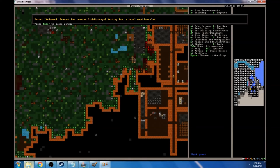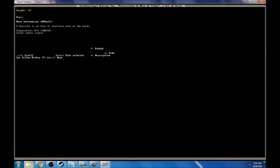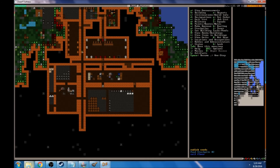That guy was able to create a hazelwood bracelet called Kesting Tan. A bracelet item of jewelry worn on the hands — this hazelwood bracelet is of the highest quality, decorated with hazelwood and encircled with bands of briolic shards. This object menaces with spikes of hazelwood. It's a hazelwood bracelet with a couple of gems set into it. That's pretty cool — that's our first masterwork item like that.